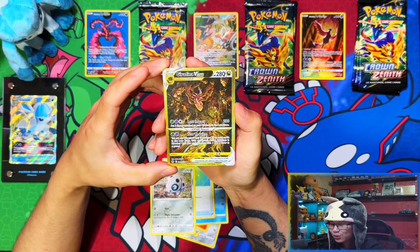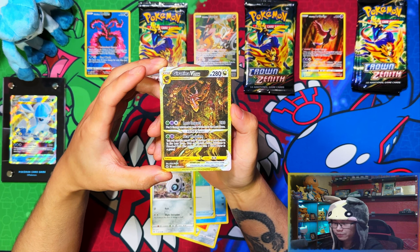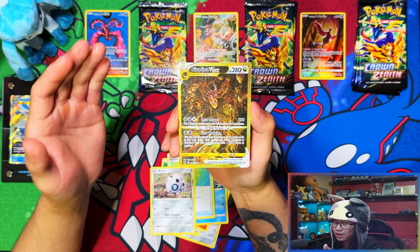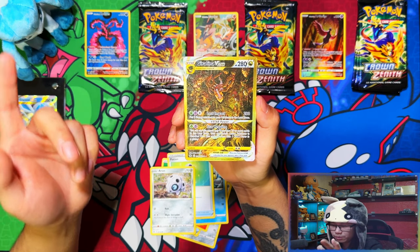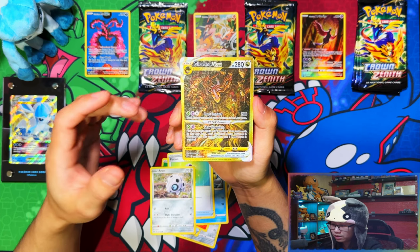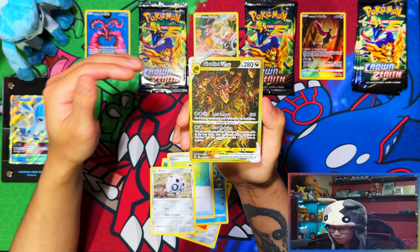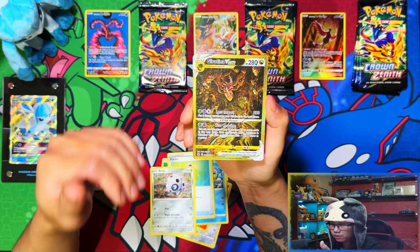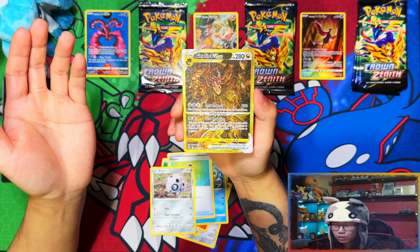My fourth one! Are you kidding? This can't be real. Again, I'm going to spoil it — it was in a different tin, I think it was Articuno that I pulled it from in the big tins. But for my third pack again in this video — from the third pack, I pulled the Giratina Vstar gold!